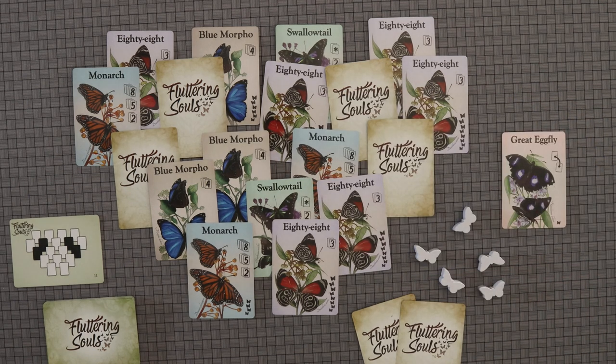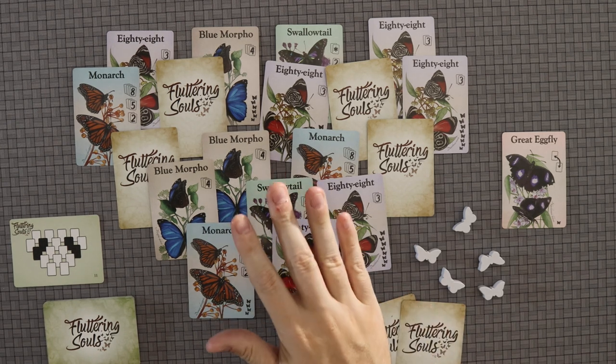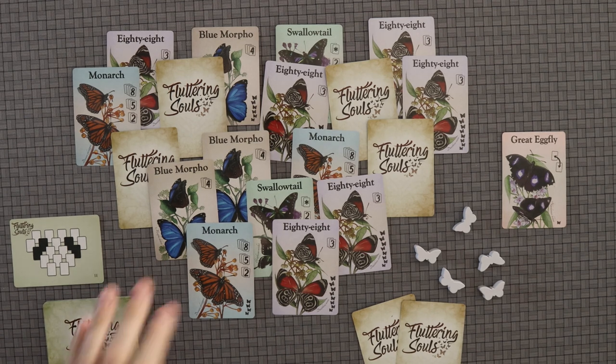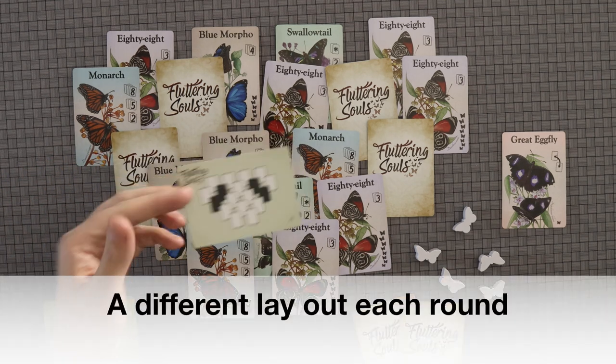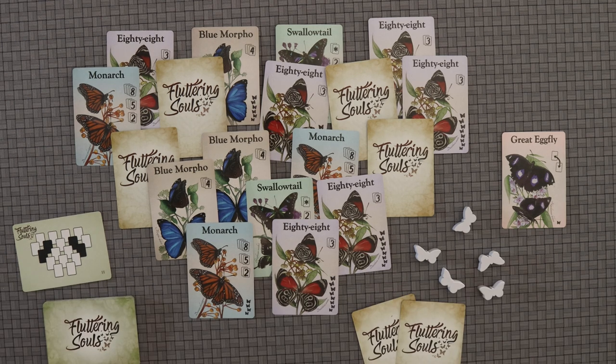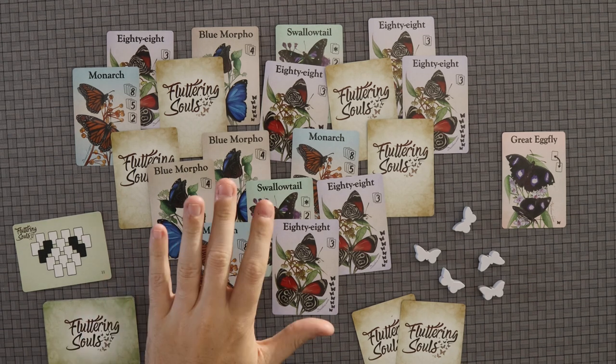I do apologize if I pronounced any of those names incorrectly. Now, Fluttering Souls is a simple set collection game. What's going to happen is you're going to play between three and five rounds — first player to win three rounds is the winner — in which you are going to be collecting different butterflies laid out in different patterns each game.